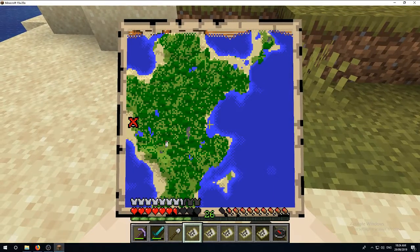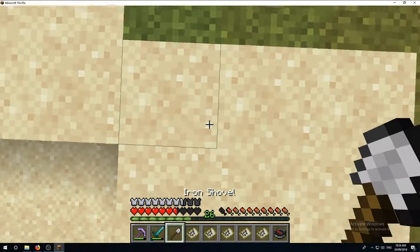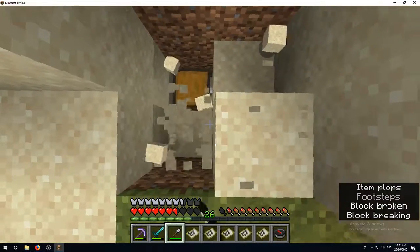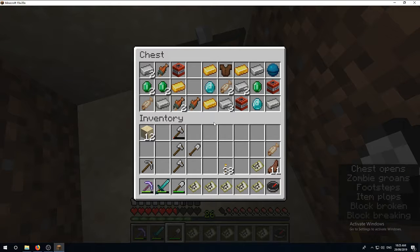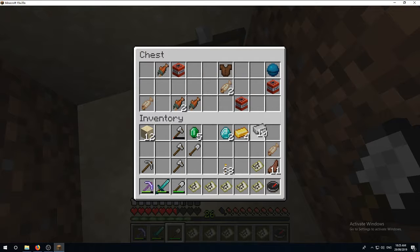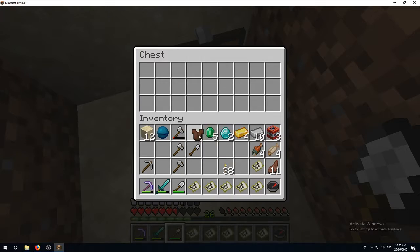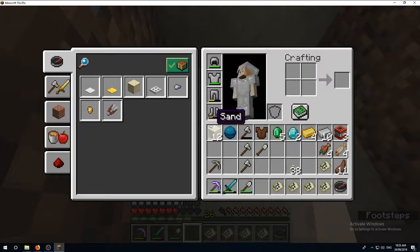Back with our first buried treasure update. Looks like I'm in the right spot. Let's have a look at what we get. Whoa! I got 5 - 2 diamonds, some TNT, Heart of the Sea, and some food. We'll take everything - take it all. So that's that one done.